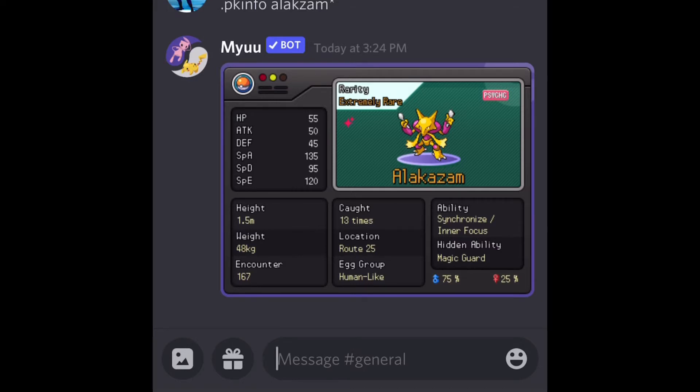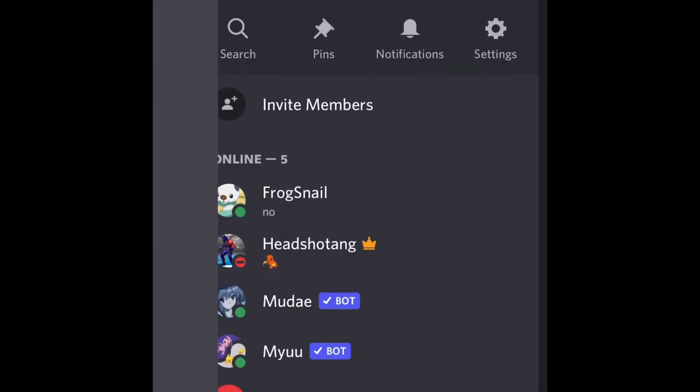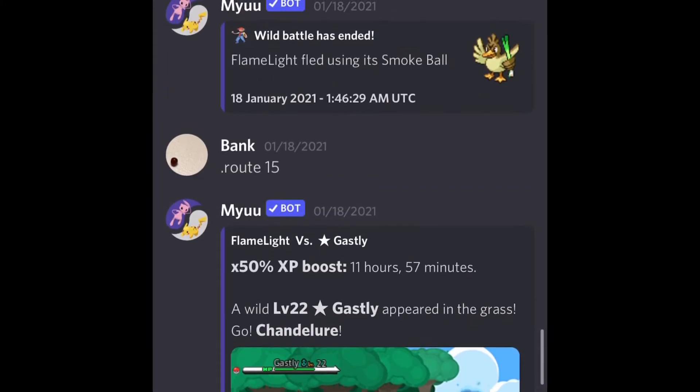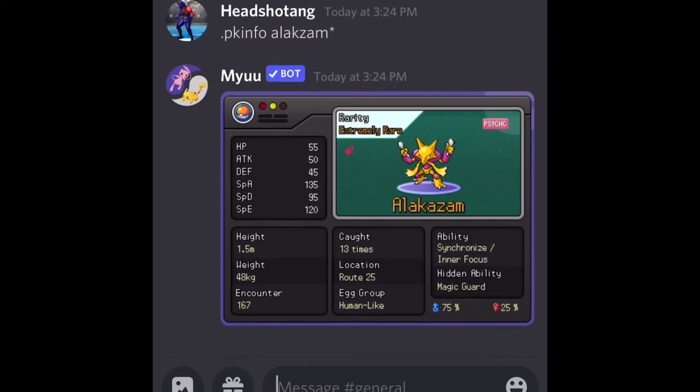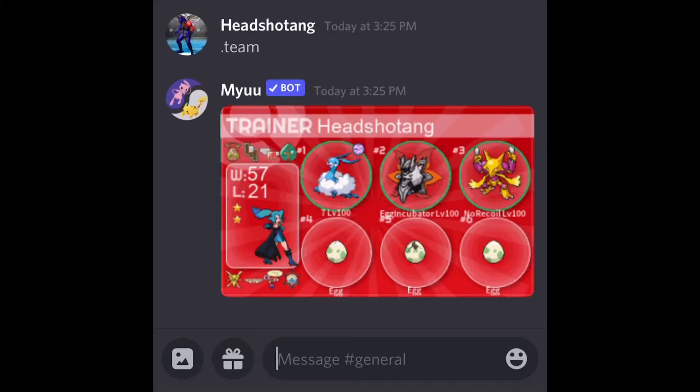Now we're moving on to how to get a shiny Pokémon. There are two different methods: one is you get it by routing — as you can see there's a star which indicates a shiny — or you can hatch a shiny from eggs, which I have in my team all prepared for shiny hatching.